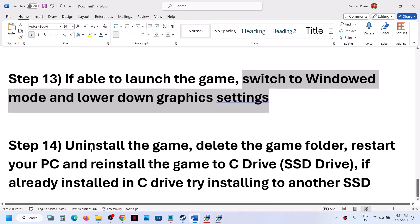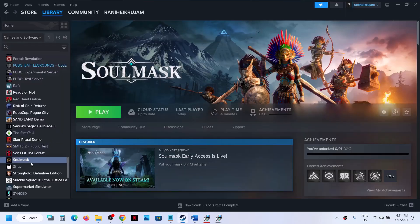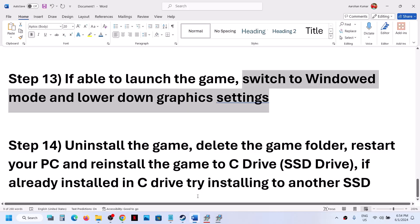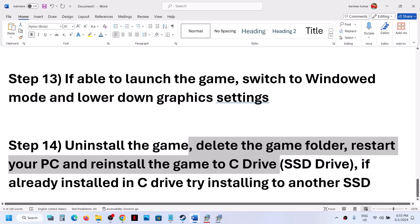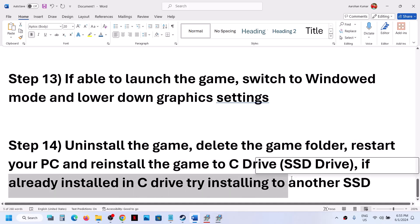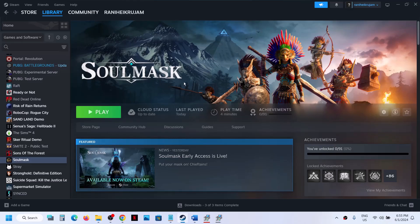The last step is to uninstall and reinstall the game. Right-click on the game, select Manage, then click Uninstall. After uninstalling, go to the game installation folder, delete the game folder, restart the computer, and reinstall the game to the C drive. If the game is on the D or E drive, try installing it on the C drive. If it's already on the C drive, try installing it on another SSD. One of the steps shown in this video should help you get the game running on your Windows computer.